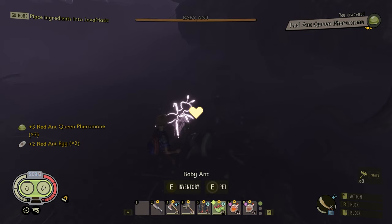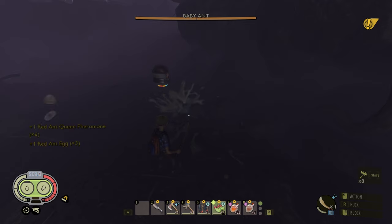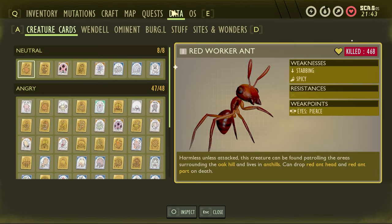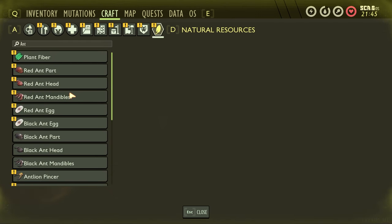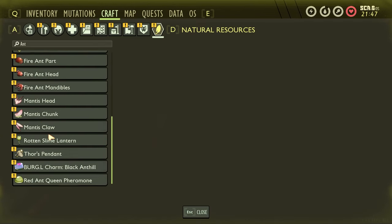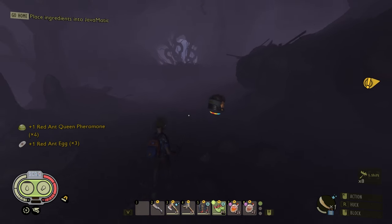You also get free egg offerings — a few red ant eggs you can use to make bombs, as well as those queen ant pheromones. What are those queen ant pheromones for? They're used for crafting. I'll show you right now — if we scroll down here and go to those queen ant pheromones, you'll see you get two different things. Let's go to our research station and I'll show you.